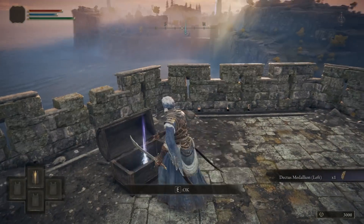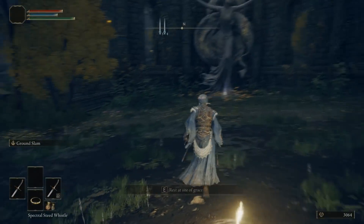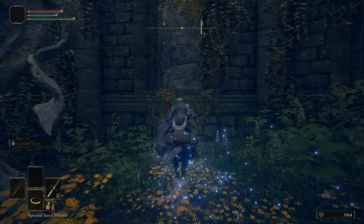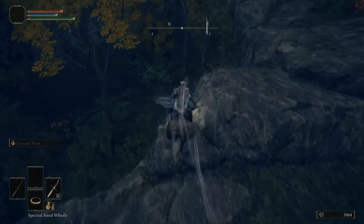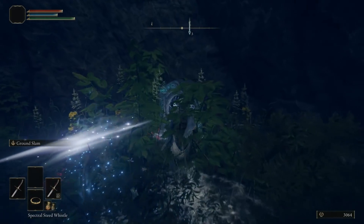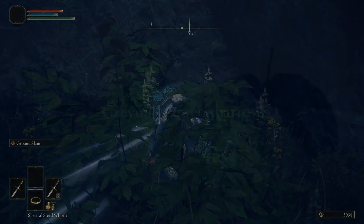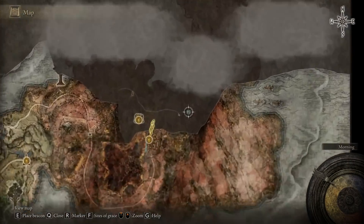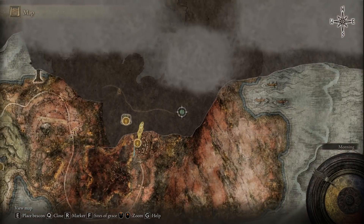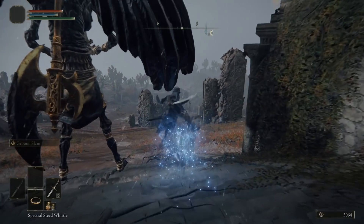From here we then want to go behind the church and use the teleporter. This is going to take us to Dragon Barrows. Go up to the teleporter, examine it, and click yes. This will take you to that different location. When you are here we are going to head to the location I just pinpointed on the map — I went through this ahead of time so you guys are able to see everything.